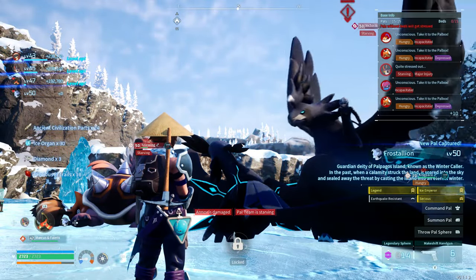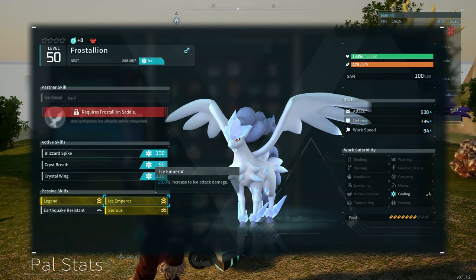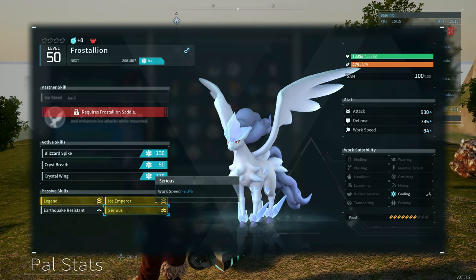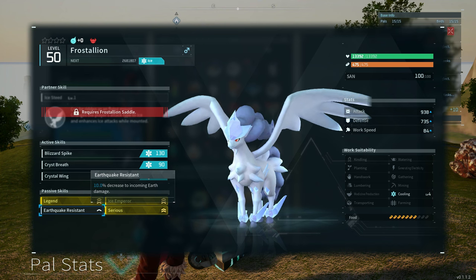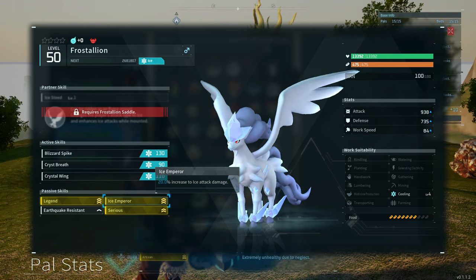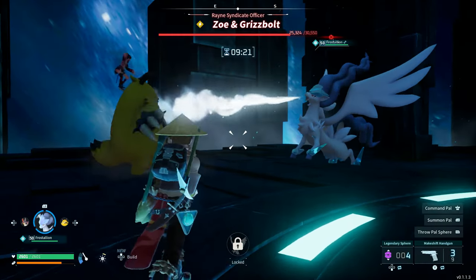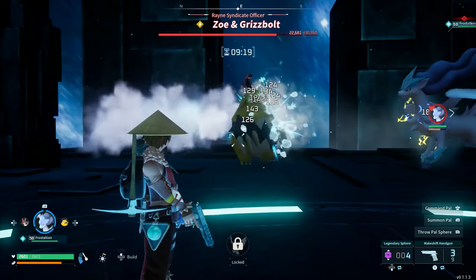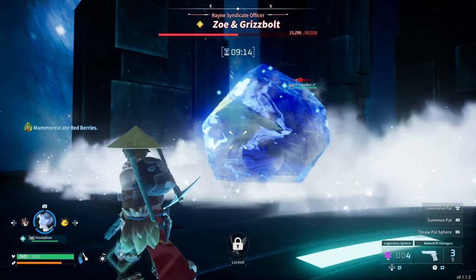It came with Legend, which gives it 20% more attack, defense, and movement speed. It also came with Ice Emperor, a 20% buff to ice attack damage, and Serious, which increases work speed by 20%. It also had Earthquake Resistant, a 10% decrease to incoming earth damage. I think I might have just got lucky with these passive skills, but I'm not sure. It has Cooling level 4, which is great if you need cooling, but mainly this pal is going to be used for attacking and getting around.